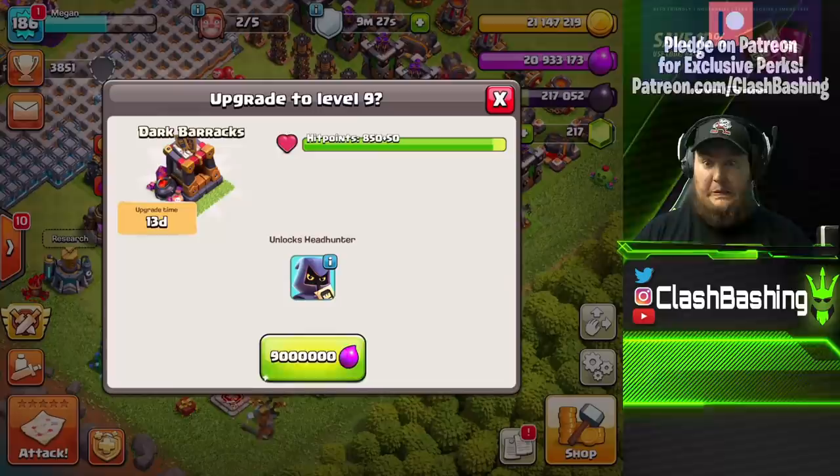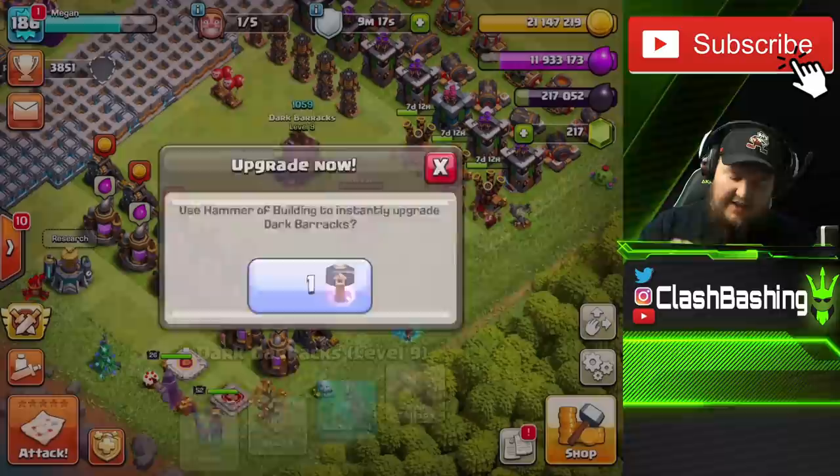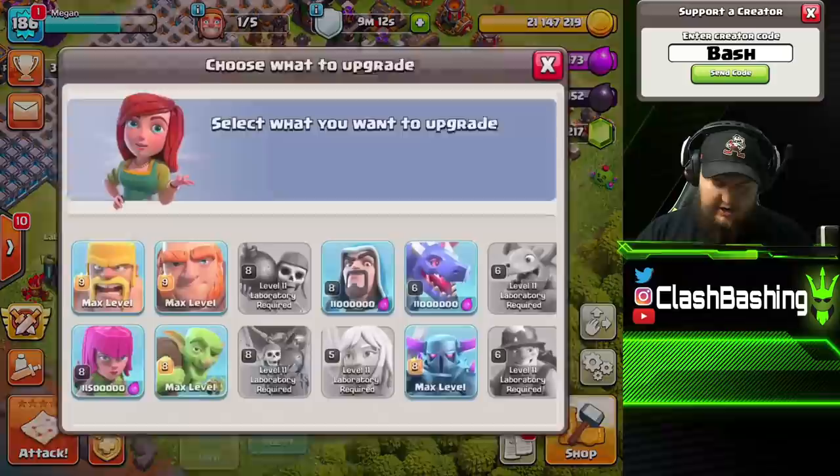Oh no — 5% battery and I don't have a charger around. You guys think we can make this video on 5% battery? We're gonna try, we're gonna make it happen! Alright, let's unlock the Headhunters and use the Hammer of Fighting to upgrade the Dark Barracks. There we go — we have our Headhunters!